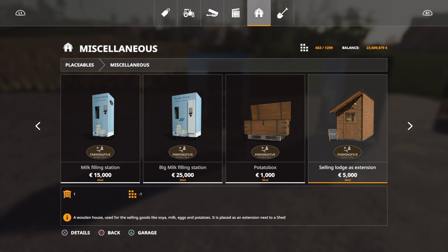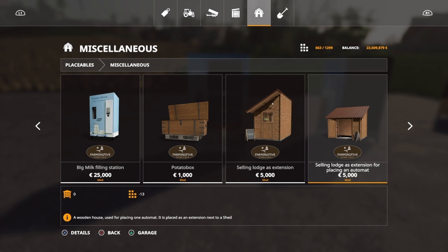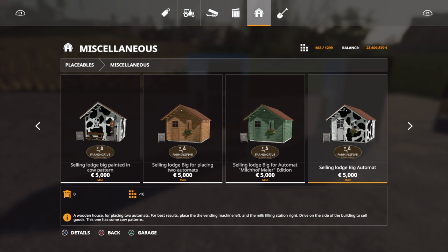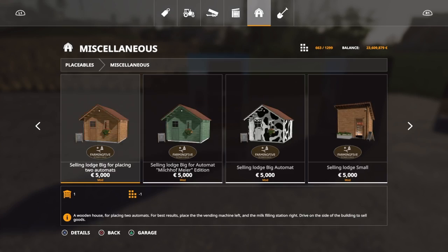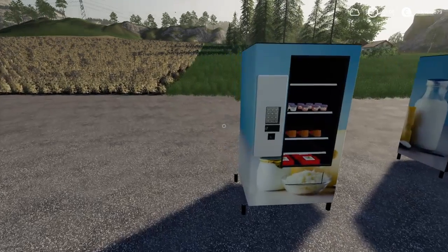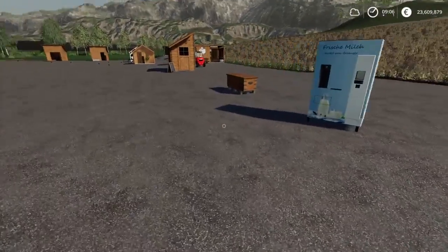There's a potato box. And then you have a bunch of these — Selling Lodge as an extension, placed as an extension to a shed, and an extension for placing an automatic set. I'm not really sure how these work, but as you can see there are various designs you can get here.